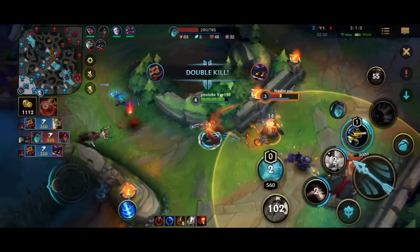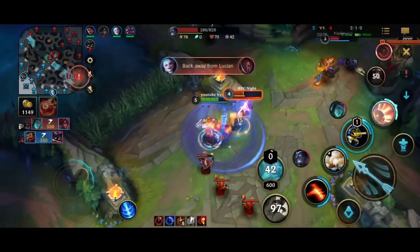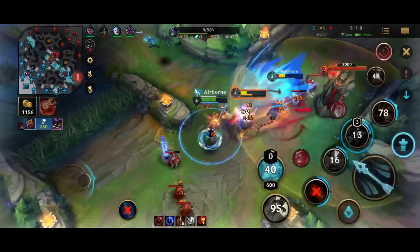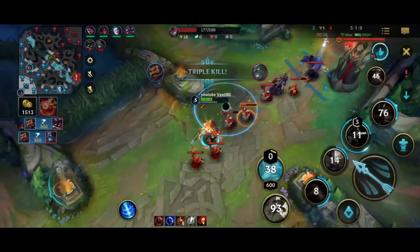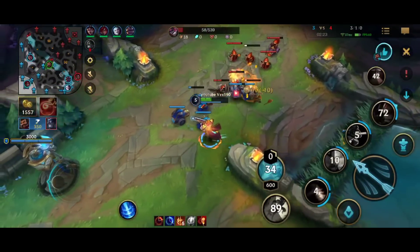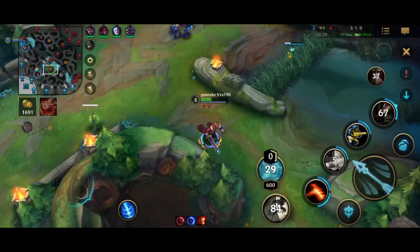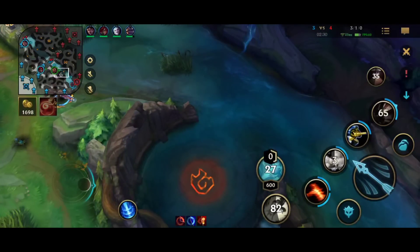The Veigar goes to my red buff. The Shen is roaming mid, but I hit level 5 and smite the Shen — I'm just really strong here. I could probably get a bot kill if I played better; if I used first ability then ulted, I would have killed Thresh as well. But yeah, we're back in the game just like that — 3 kills and we got our blue as well, we're super strong.